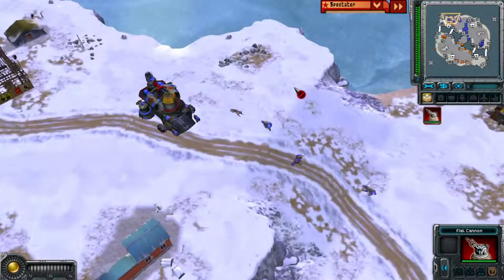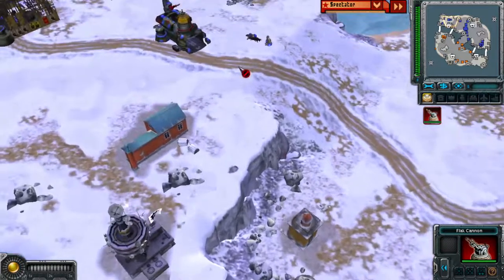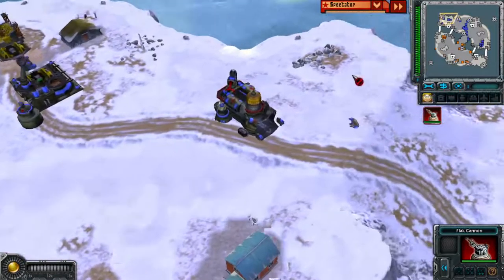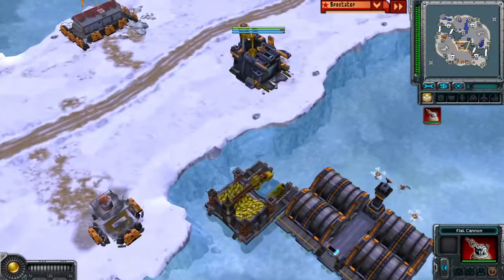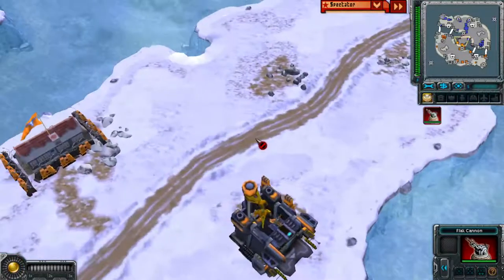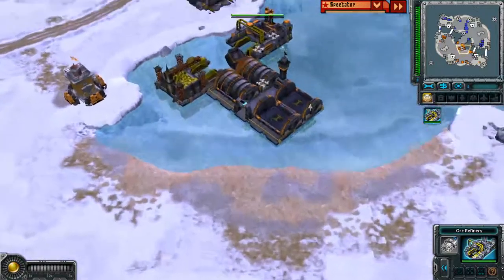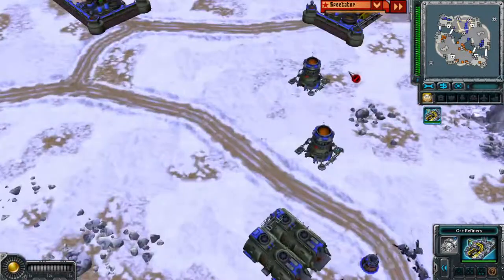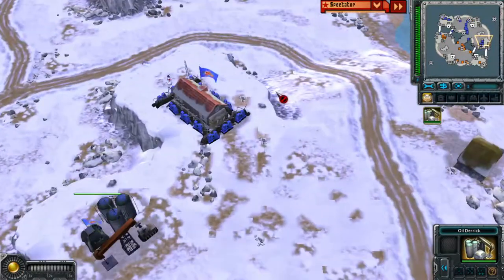Dogs and bears are fighting it out. A dog just killed a bear, but the bear managed to use his roar to stun the dog and took it out. The Soviets move their MCV to get an expansion, which is more of a defensive way to play. Classic No has gone forward, playing offensively. There's an oil refinery on the field and two bombers roaming the map — they were heading toward the oil rig but are probably just having a look around.